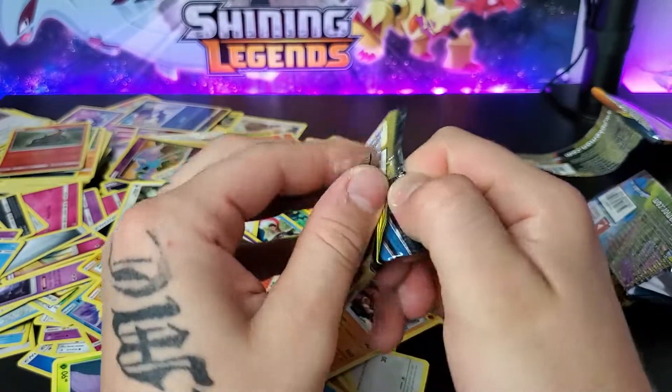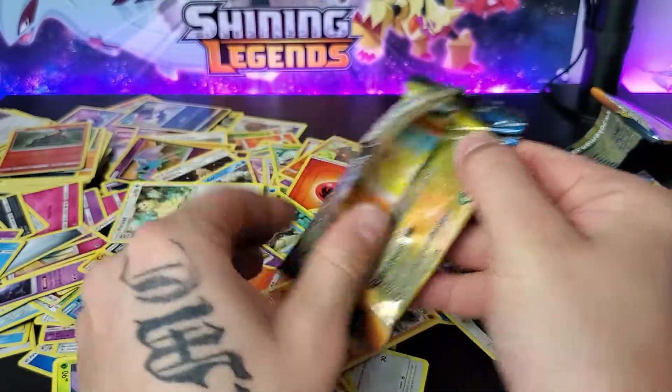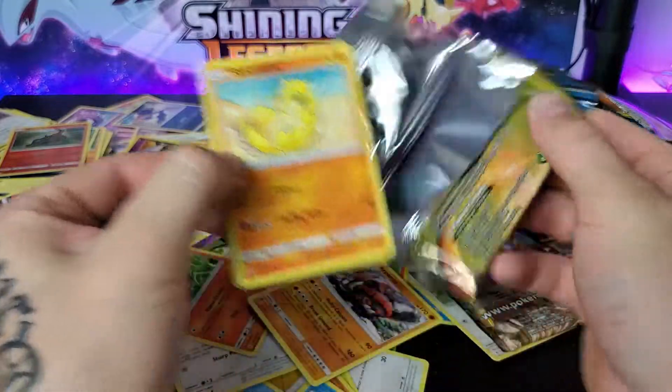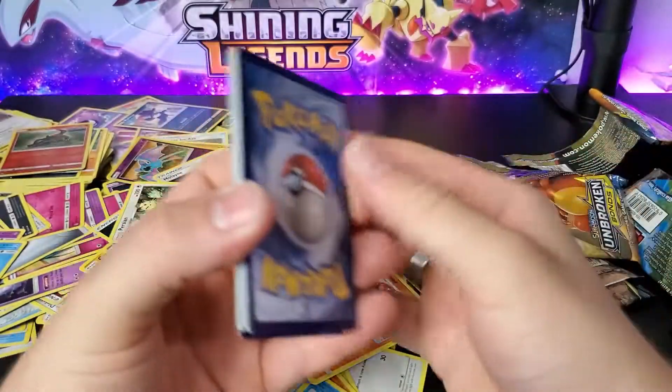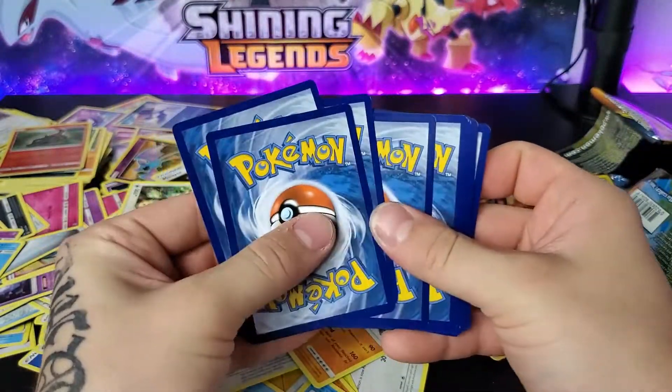I think we're gonna have quite a bit of cards in the binder from today. You kind of expect that after spending $100 though. There's a code. 1, 2, 3, 4.